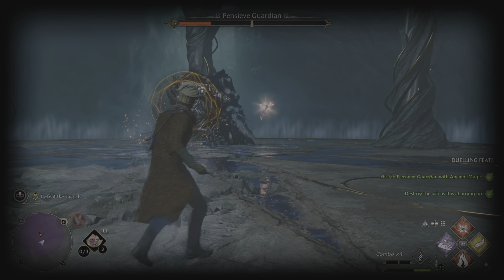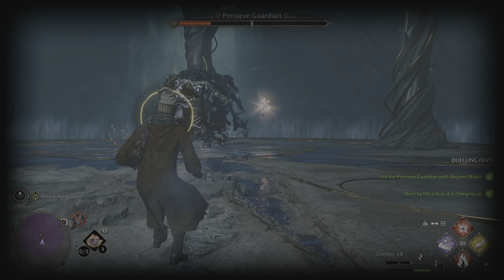Here is the other ranged ability you may need to deal with. You want to hold triangle at this point when the circle is yellow to do the counter attack.